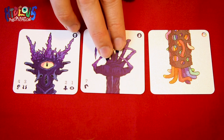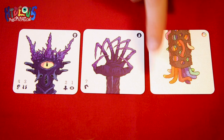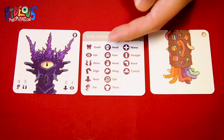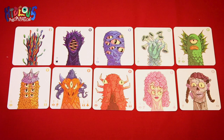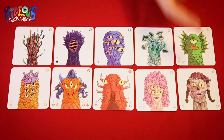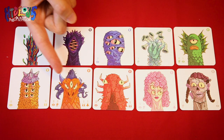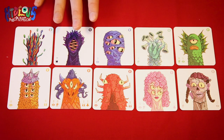Tiles also have attributes, as indicated by the icons and numbers along the bottom of the card. For example, a tile might have four ears, three horns, two noses, and one eye. In total, there are six different attribute types: tooth, eye, horn, digit, nose, and ear. Tiles also have a color, indicated both by the artwork and by the color of the icons in the tiles. There are nine colors in total: gray, pink, red, orange, yellow, green, teal, blue, and purple. There is also a wild tile icon — a wild tile can count as any of the other colors for the purposes of scoring.